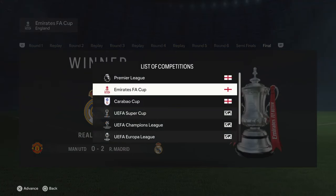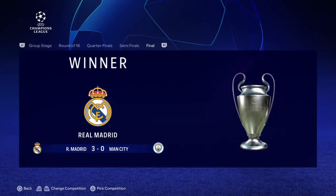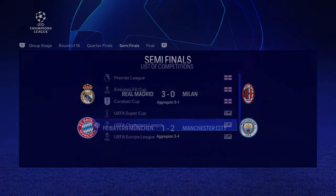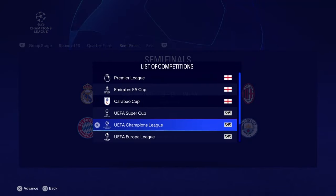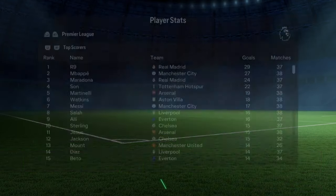The Champions League could make it all come down to this. In three, two, one — the icons destroyed the Team of the Year 3-0 in the final! They are treble winners! The icons have won this video — a treble versus just the Carabao Cup. Let's see the top goal scorer stats — R9 with 29 goals, followed by Mbappé and Maradona, then Messi.